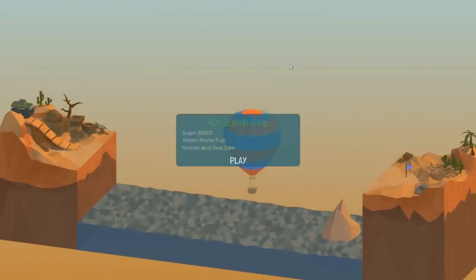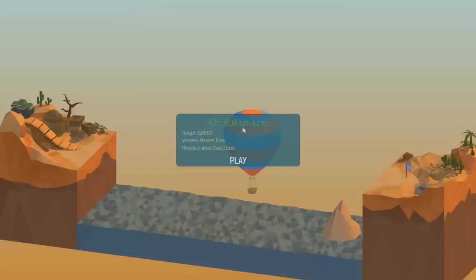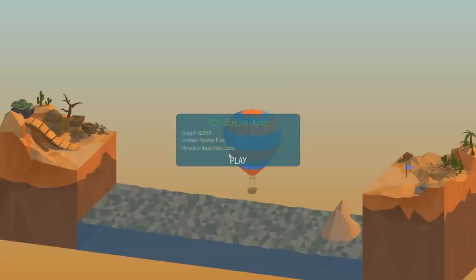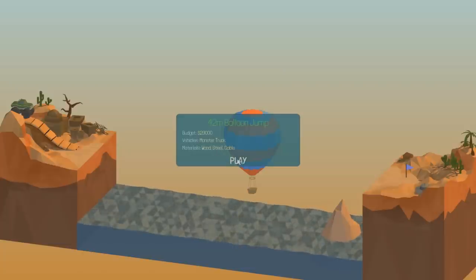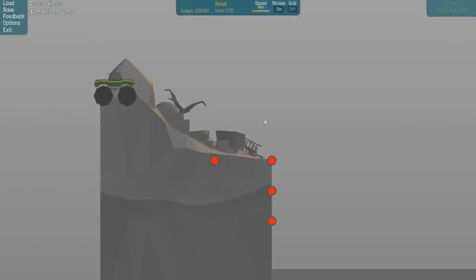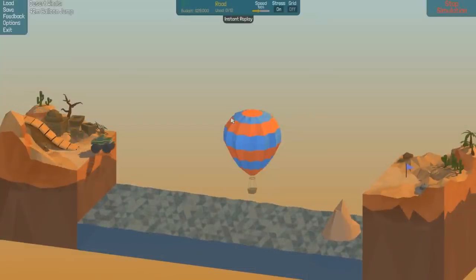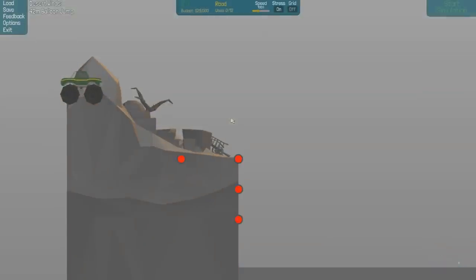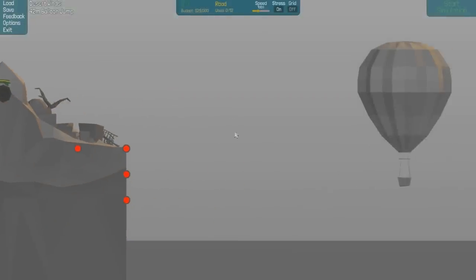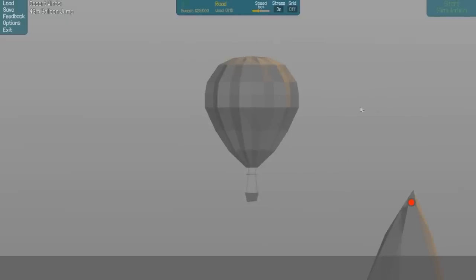Now we've got a 42-meter balloon jump - vehicles: monster truck. Wood, steel, and cable. No way - we've got a huge one. How does the monster truck go? Let's just have a look. It doesn't look amazingly fast, but we do have a little anchor point there. We've got a couple there. There's a rock there so we need to land on top of that. How many roads have we got?